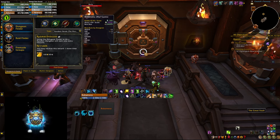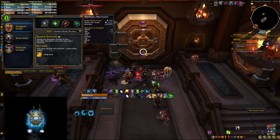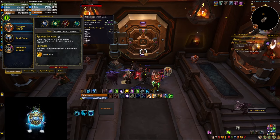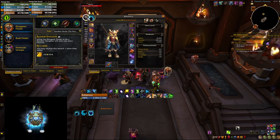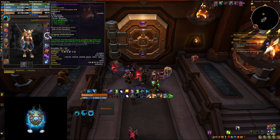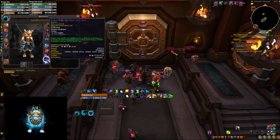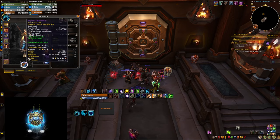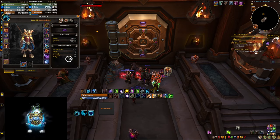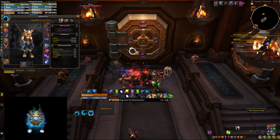Next up is our druid. We've been doing delves but haven't done that many keys. The keys we've done were actually as a tank, as I didn't fancy healing. But that managed to get us up to 605 as well, and we have two-piece tier set bonus. Things are not looking bad — I have some decent trinkets for tanking and a decent weapon for tanking. I'm not sure I have good weapons for restoration though, so we're going to open as restoration and see what happens.